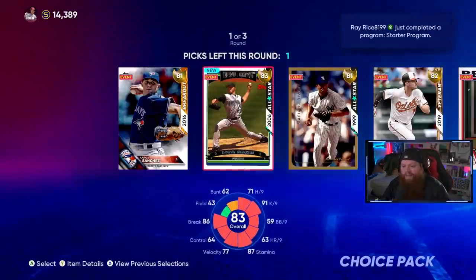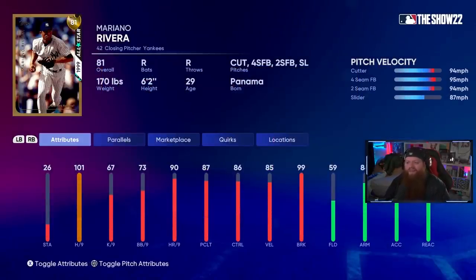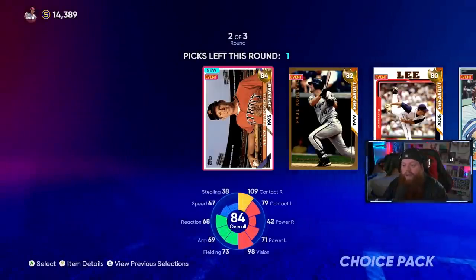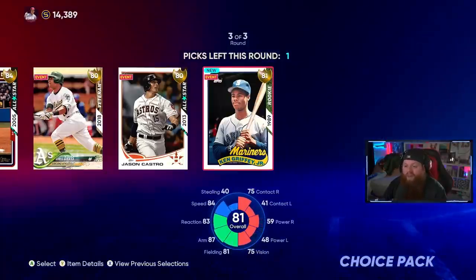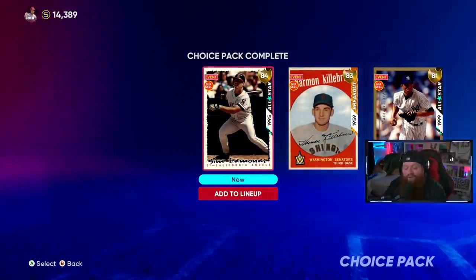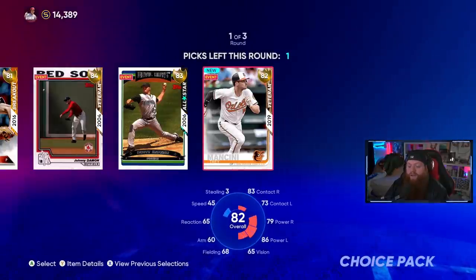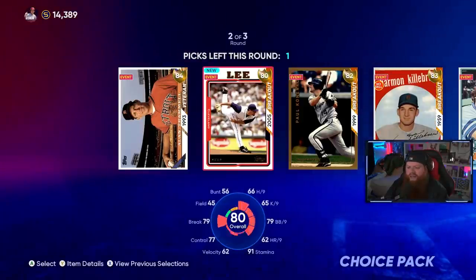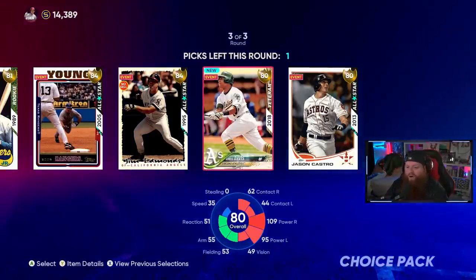Now the flashback gold packs — these are the cards the missions are built around. I'll take 81 overall Mo with the cutter, fastball, and slider for our bullpen. Harman Killebrew is a ginormous power bat — grabbing him immediately. And three cards in this pack — we'll take Jim Edmonds too. Second pack: Aaron Sanchez as another gold starter, Paul Konerko, and Chris Davis with 109 power vs. righties and 95 vs. lefties — a nasty offensive gold card.